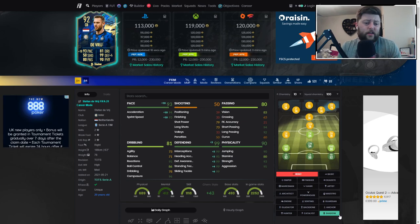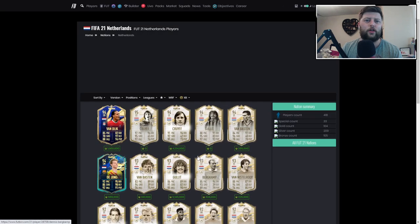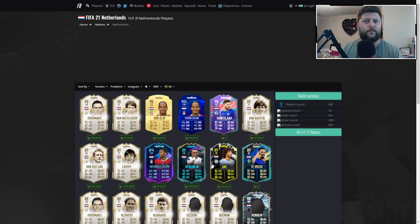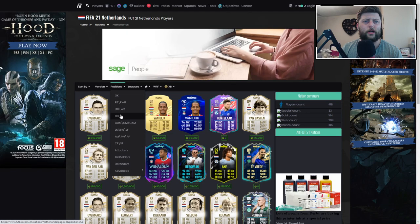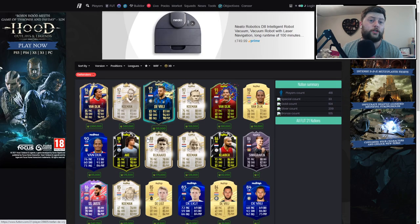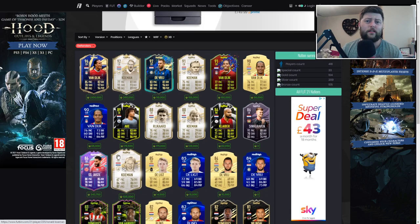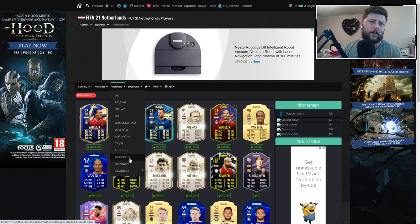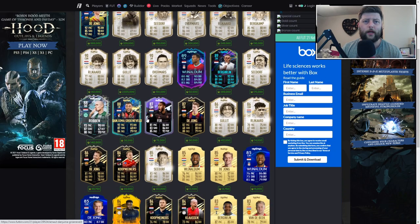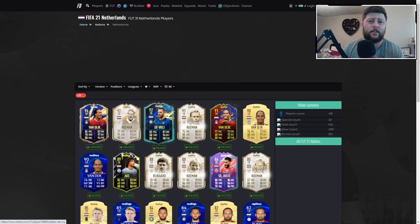I think 92-rated with nice Dutch links — you've got a few decent Dutch players in there. Your Hulls, your Cruyffs, your Van Dijks. Let's have a look at the Dutch defenders: Coman, Kaliber, Sengraven, Saint-Just — there are a few decent Dutch players. And then obviously the big ones in midfield: Team of the Season De Jong, Wijnaldum, Robben — there are a lot of good players as you can imagine. So for me I think he's in the right crowd and he's doing quite well.